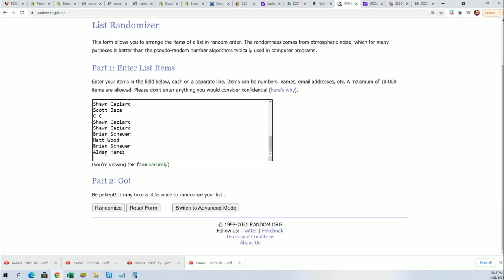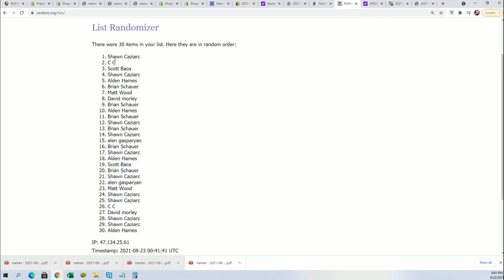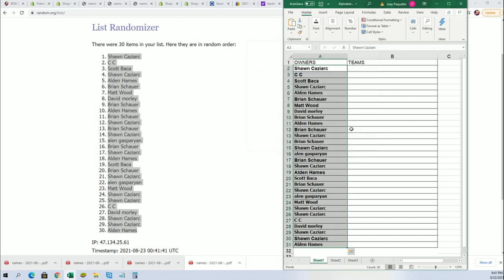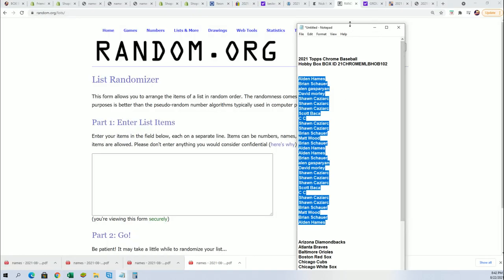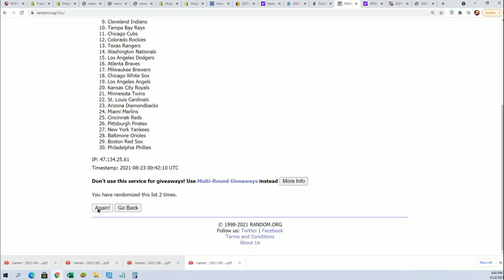Seven times through for the owner names, seven times through for the teams. All right, lucky number seven — that is the first random. Here's a team random, seven times.